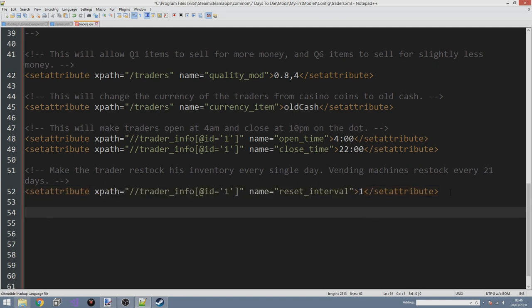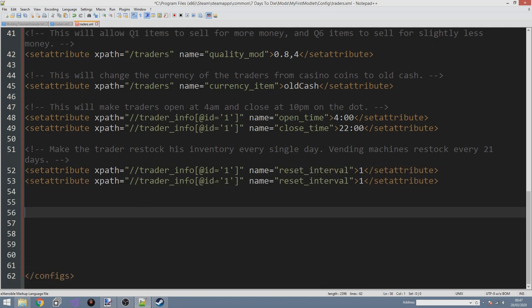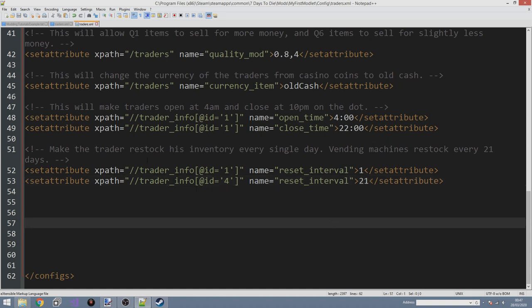To make the vending machines restock every 21 days, we pretty much copy the same XPath but set the trader_info id to four. Remember, id four in Alpha 18 is for vending machines. This is most likely going to change in Alpha 19 with the introduction of specialized traders, but for now it's id number four. When Alpha 19 rolls around and this breaks, just check the ids and adjust it. Then change the value to 21.